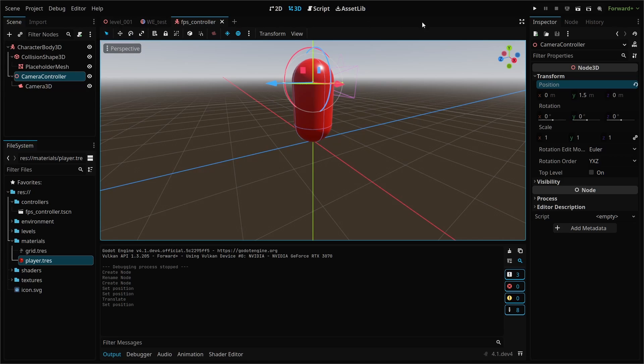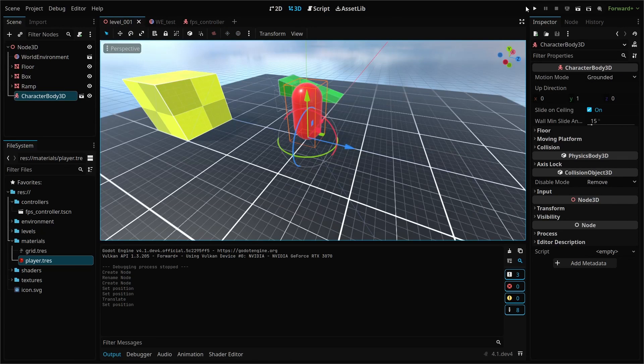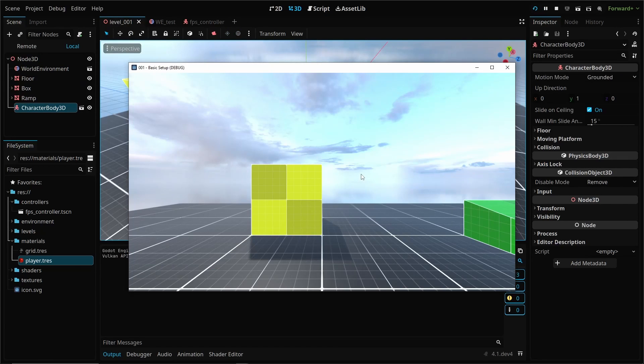Now that we have a camera, run the scene again and you should now see your scene. If you don't see anything, make sure you have a camera, a world environment node in your scene, and a directional light to act as a light source. So we've got a running scene and a player character, but it's static — we need to create a script so we can begin moving around.